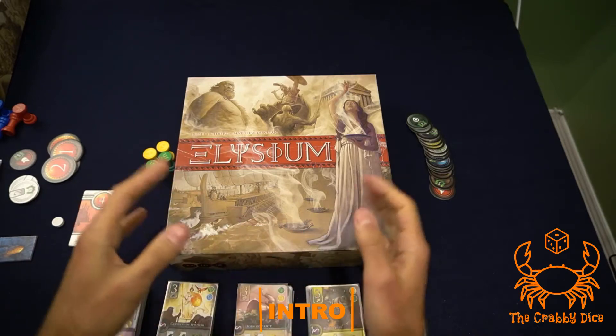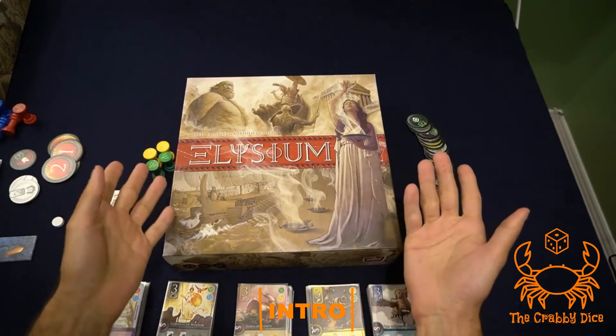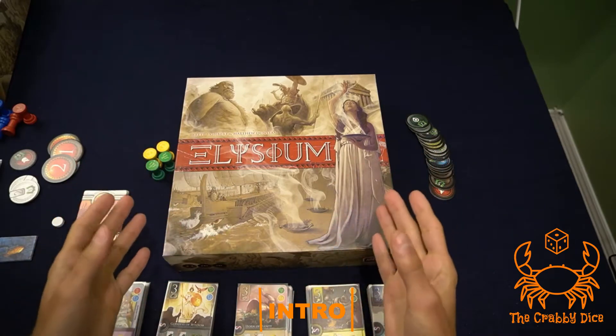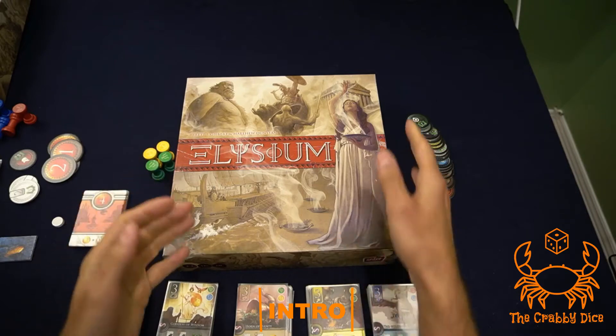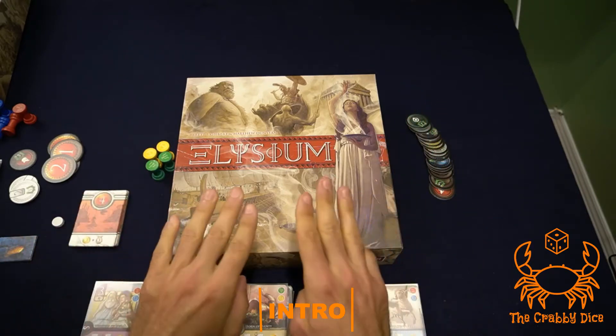So what is Elysium at a super high level? What are you trying to do? We're demigods and we're collecting heroes, artifacts, and quests — basically cards. We're going to be collecting cards, selecting them with our totems, and trying to score points through set collection.